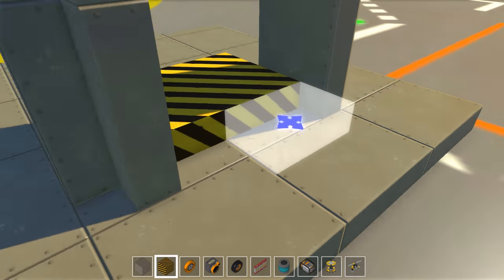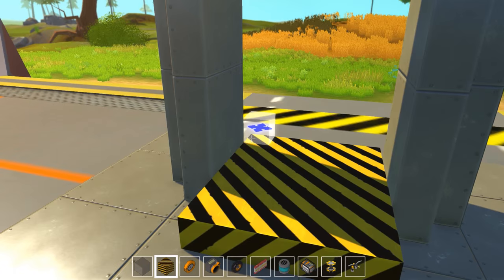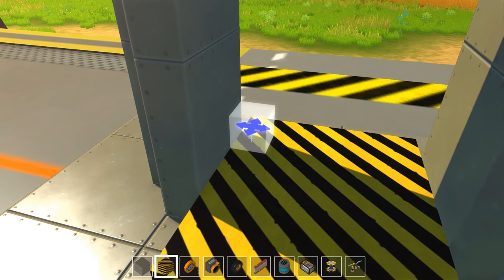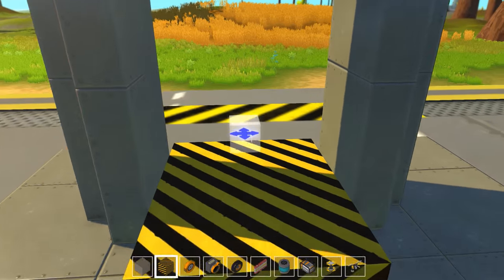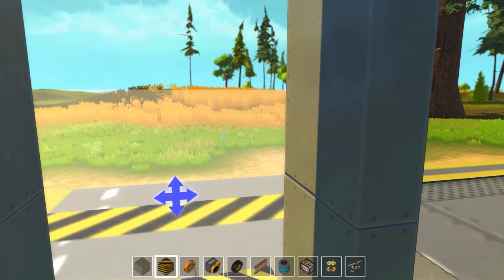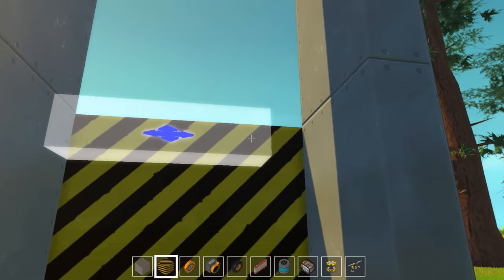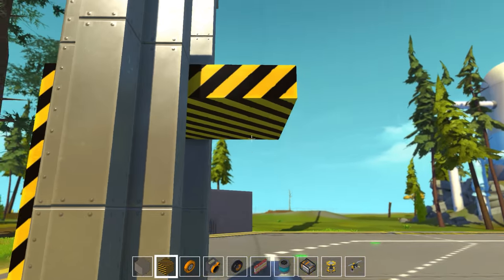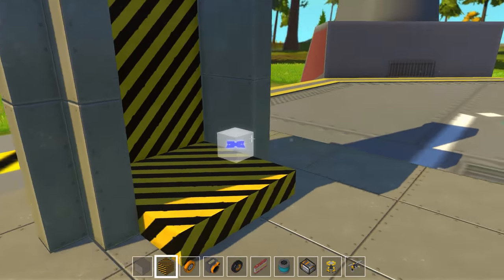We're going to extend this thing out so it comes out one in the back and two in the front — six by five blocks total. That should give us a way to walk in. Then we need to build a back wall up about seven blocks high. Let's put a roof on and see if we fit — we're one short, so we'll take that extra off. There we go, good enough.